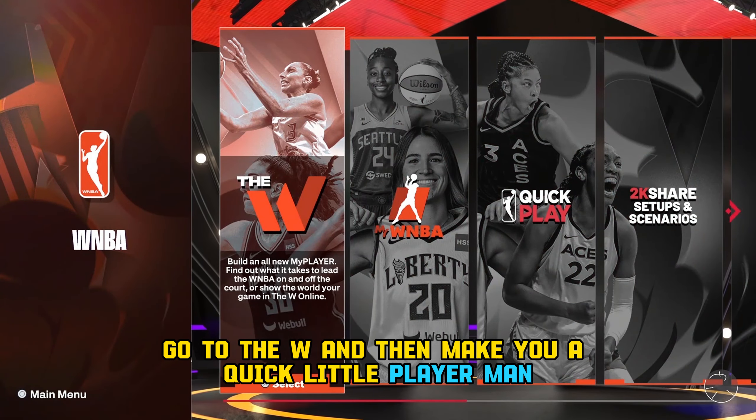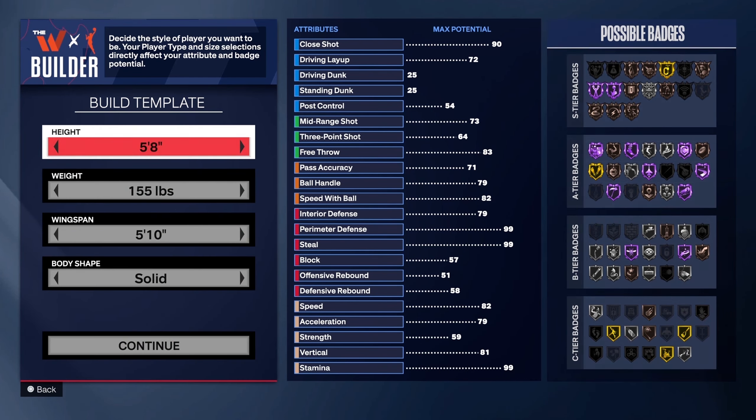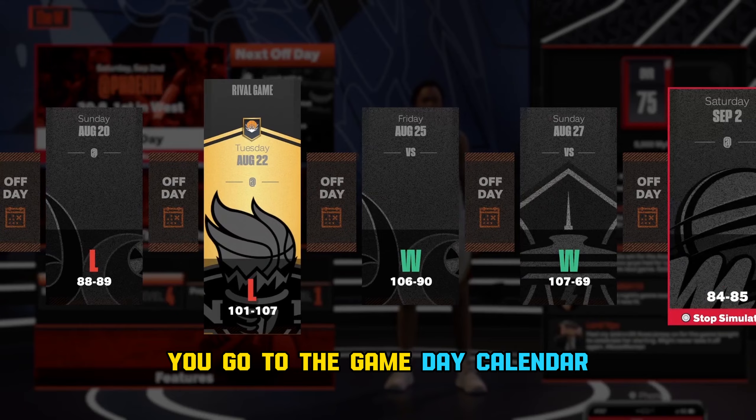What you want to do is go to the WNBA, go to the W, and then make a quick little player — thick, burly, skinny, BBL, whatever you want to make, just make a player. Then next, what you want to do is go to the game day calendar.